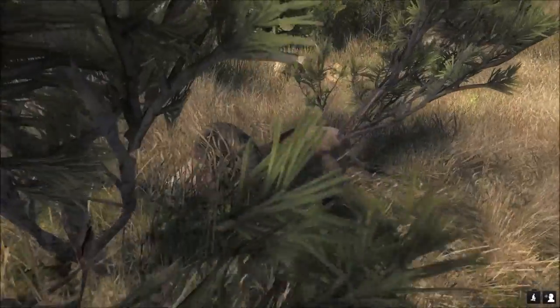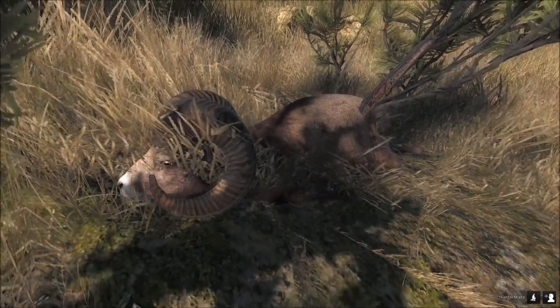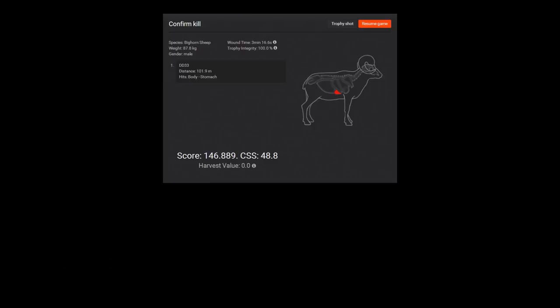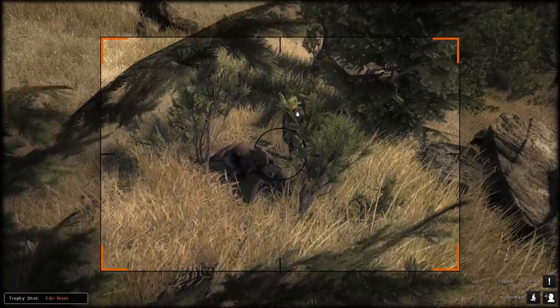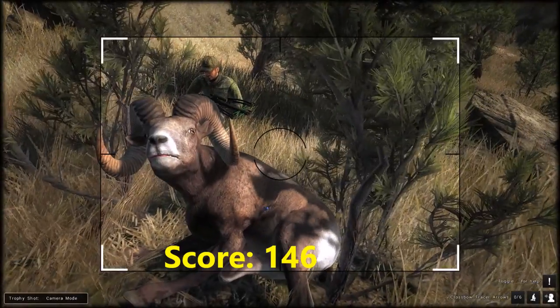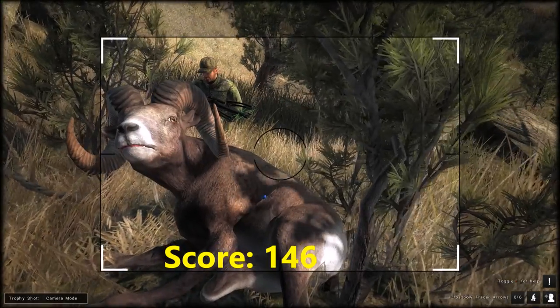There he is - look at that. Our first bighorn with a reverse draw crossbow. Wow. Yep, stomach shot. 146 for my first one - I'm very happy with that. And it looks like I just missed the liver, so at least we got stomach on that. And he was only alive for three minutes. Wow. That was a fun hunt. My first bighorn sheep with a reverse draw.